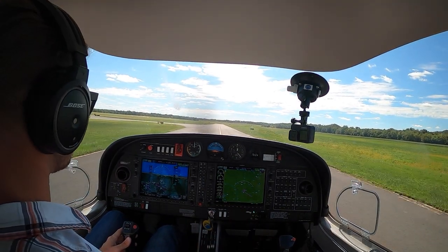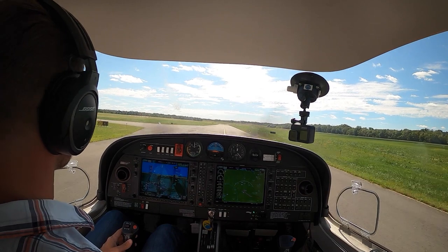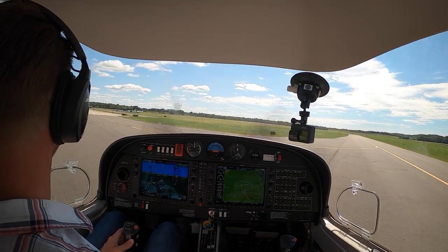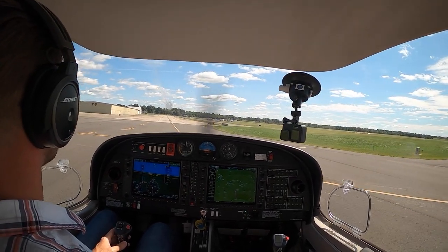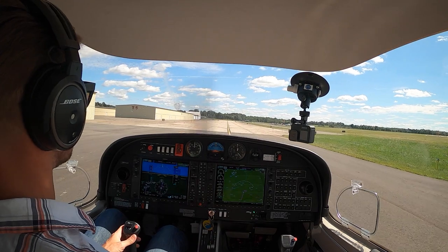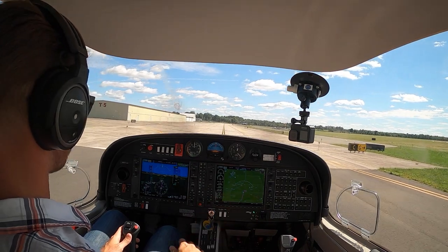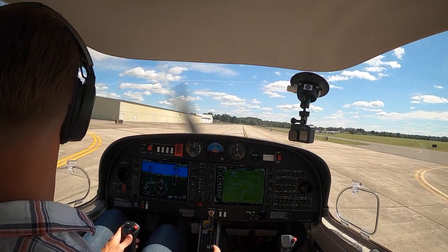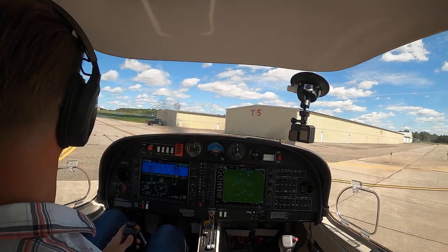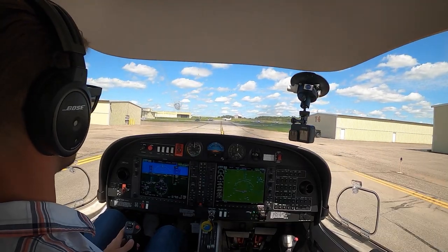You always do eights on pylons, always do a diversion. You pretty much guarantee some kind of emergency scenario like an in-flight fire. In-flight fire — I would power back; if there's fire or smoke you can open the canopy or windows, do a steep descent, pick a landing spot. Once your landing is assured, flip the fuel selector to off. If you're high enough, declare your emergency — and then execute your landing plan.